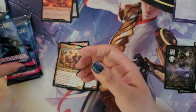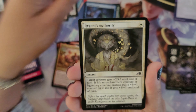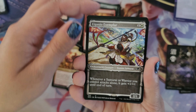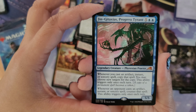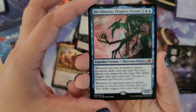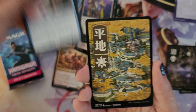Pack number four: Iron Apprentice, Season of Renewal, Planar Incision, Reagents Authority, Crackling Emergence, Return to Action, Harmonious Emergence, Gifts of Wrath, Eganjo Exemplar, Era of Enlightenment, Go-Shintai of Lost Wisdom, Go-Shintai of Ancient Wars, Imperial Recovery Unit. The mythic is Jin-Gitaxias Progress Tyrant, a legendary creature — Phyrexian Praetor. Whenever you cast an artifact, instant, or sorcery spell, copy that spell — you may choose new targets for the copy; this ability triggers only once each turn. Whenever an opponent casts an artifact, instant, or sorcery spell, counter that spell; this ability also triggers only once each turn. He's a fierce 5/5. We also get the full art plains and a blank token.